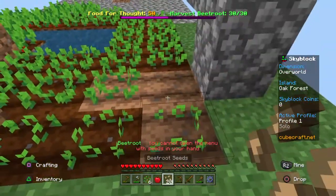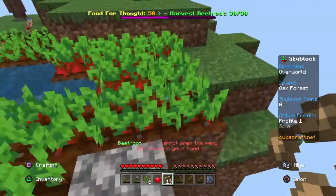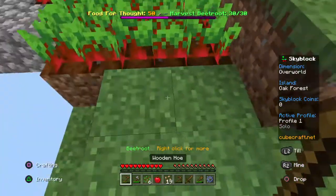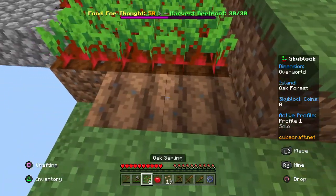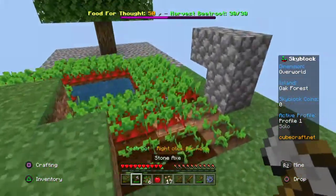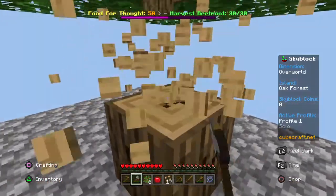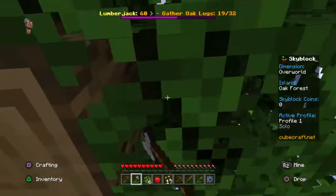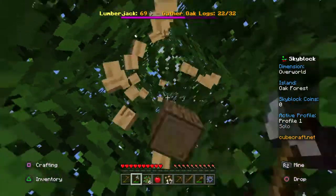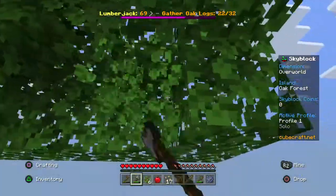Placed some more seeds around. The tree is growing really fast — we already have a new one, which means we are getting a lot of wood. What I really care about is getting the saplings — getting the saplings is the best part.